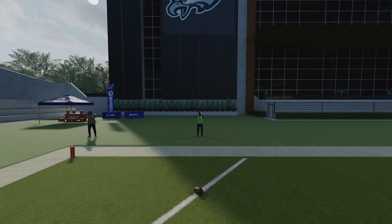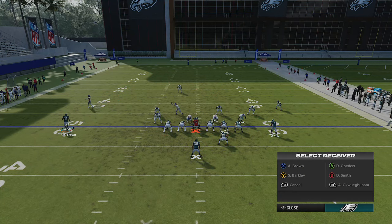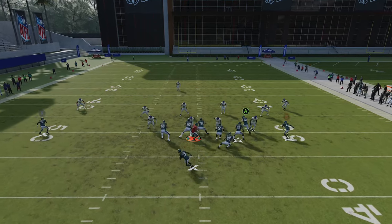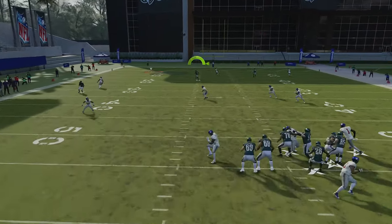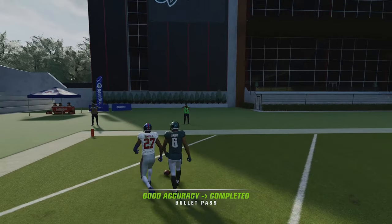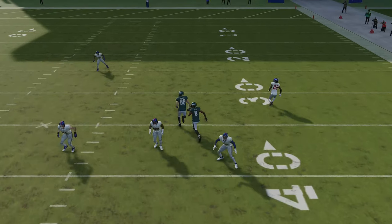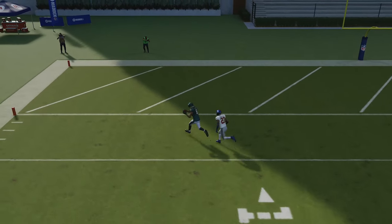This route gets open so quickly across the safety because of that streak — it's one of the easiest and fastest one-play touchdowns in the game. You can put the running backs on pass block if you want; it doesn't really affect the play. The running backs aren't critical to the success here. He just gets completely wide open once he crosses the safety for another easy one-play touchdown.